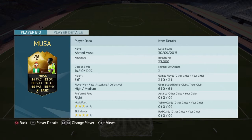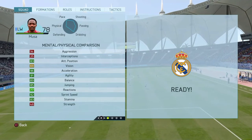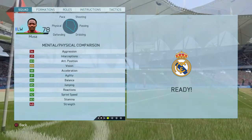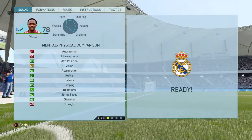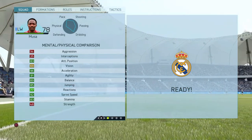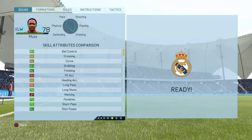Let's take a look at his in-game stats. So here's Moussa's in-game stats: 83 attacking position, 96 acceleration, 91 agility, 89 balance. Not only is this guy fast down the line, he also has great control of his body and the ball, so he's able to get around defenders easily. 92 sprint speed.